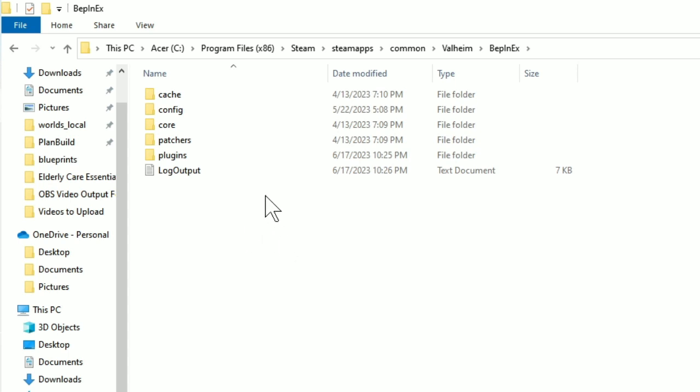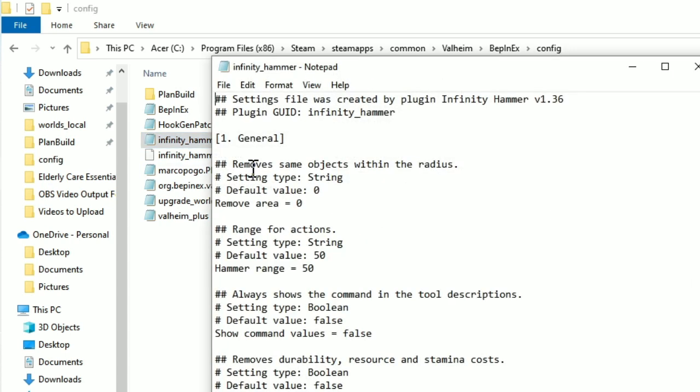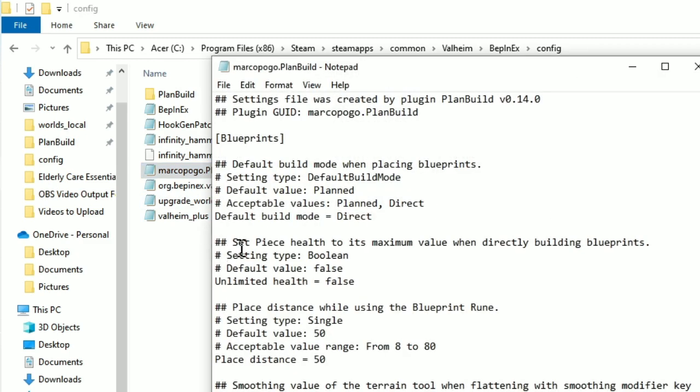I'm looking at the Bepinex main folder right now. So you'll go into config. And then there is this Infinity Hammer file, so we'll right click and edit that one. And then also this Marco Pogo Plan Build file, so we'll right click and edit that one.